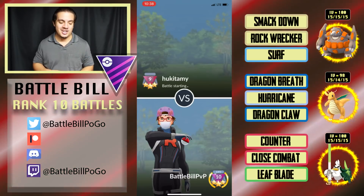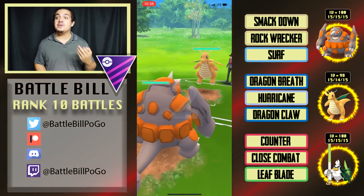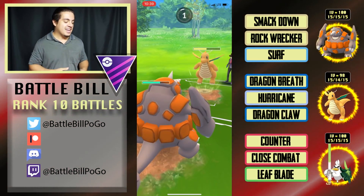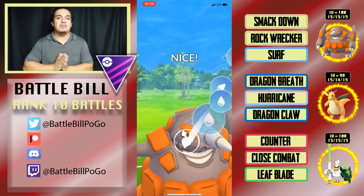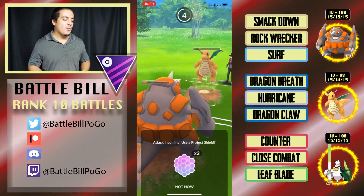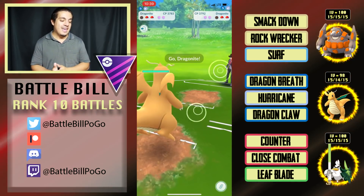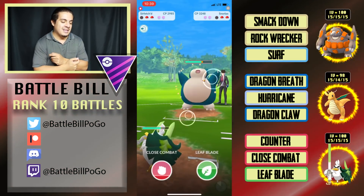Sirfetch'd really shines in this last match. We got Rhyperior on a Dragonite lead — a positive lead, dealing super-effective Smackdown damage while they only do neutral back. I get the Dragonite to yellow health quickly. Overconfident, I throw Surf knowing it'll be resisted, just for chip damage, hoping to put it in farm range for Rhyperior. But they get another Dragon Claw at one HP and there was no way I was committing a shield to Rhyperior in that situation. I messed up the whole plan — now if they have a Togekiss in the back, it's GG.